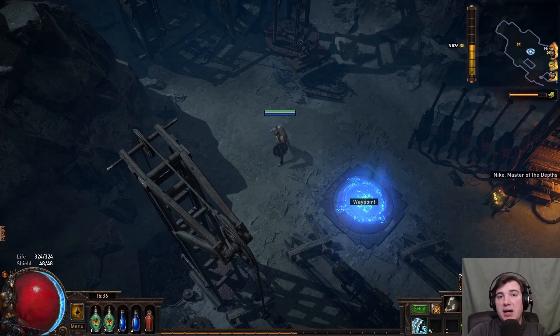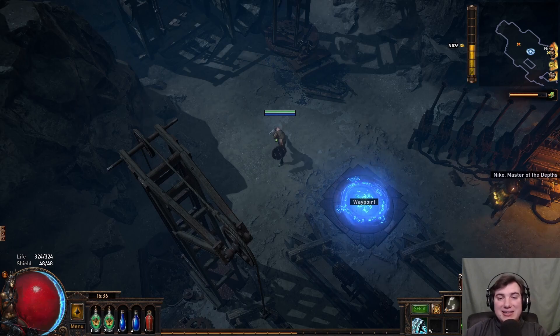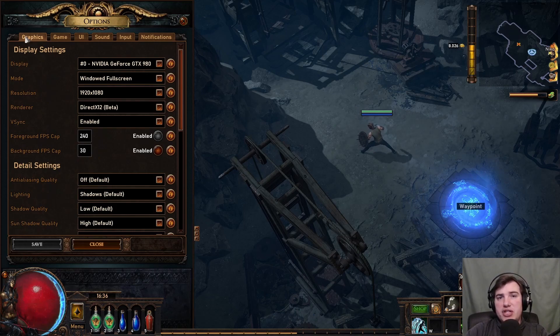There are quite a few settings that you should definitely enable and a few things that you should also definitely change. Let's start — we're going to take a look at the graphics settings. Most of the stuff you will probably have to adjust according to your system, but there is a bit of general advice that I can give you. Before that, I'd like to talk about the renderer.